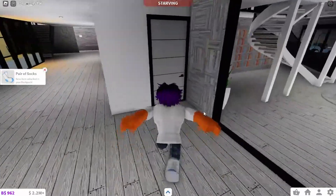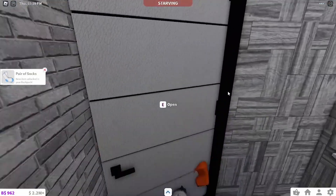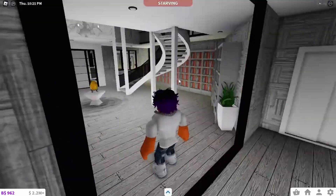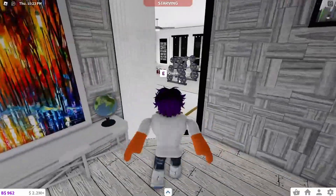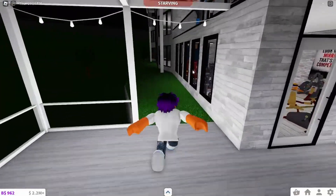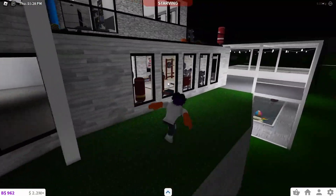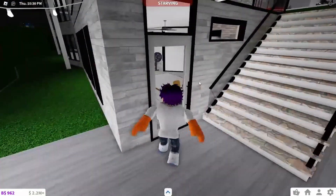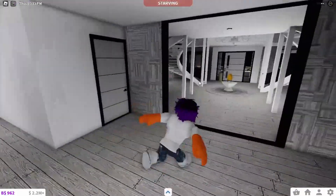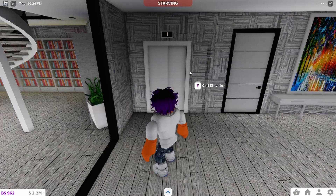Moving on, there's a nice little bathroom here — cabinets finished for once, surprise surprise. Let's head to the downstairs balcony. You can go off this way and basically stalk people in the living room. We're saving the back garden for last because that's my favorite part. There's also an elevator here which goes downstairs, but we'll do that later.